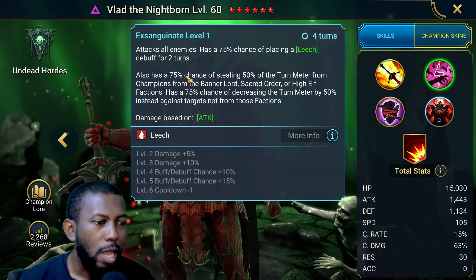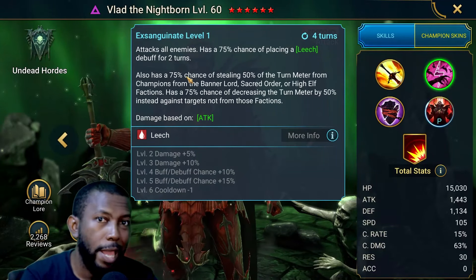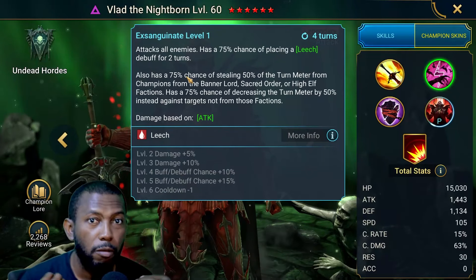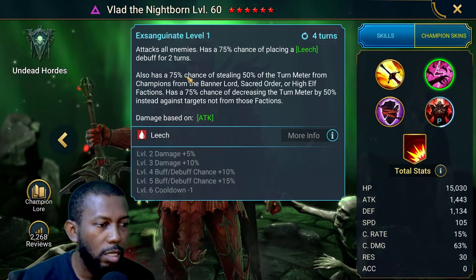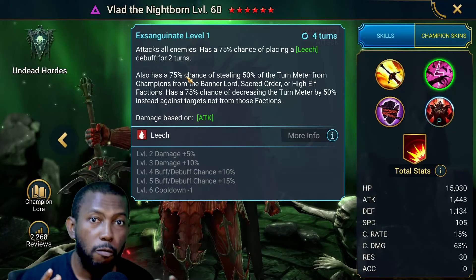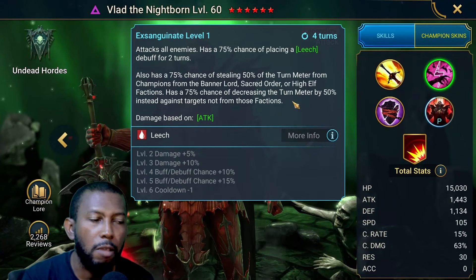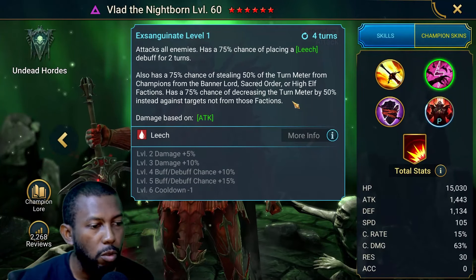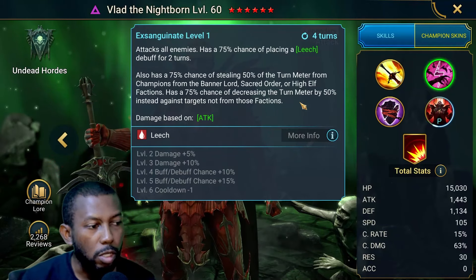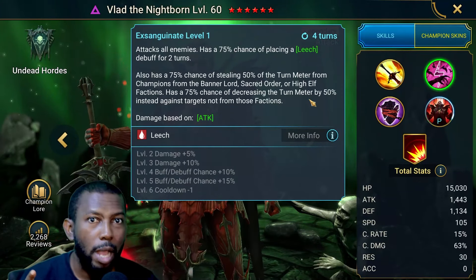His A2 skill has a 75% chance — 100% when booked — of stealing the turn meter, but not from just any enemy. It only steals from Banner Lord, Sacred Order, and High Elves faction champions, since this faction has something against those three. Stealing means he will get that turn meter himself, which makes him fill his own turn meter really fast. If those three factions are not on the enemy team, he will still reduce the turn meter by 50%, but those turns removed will not be added to him for other factions.